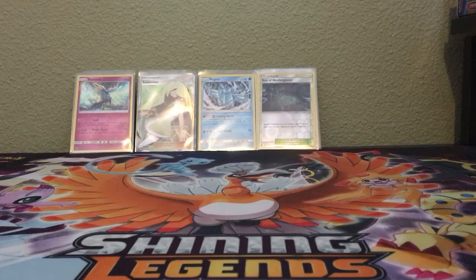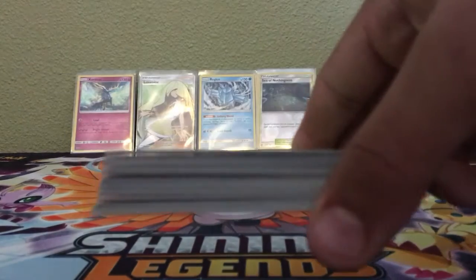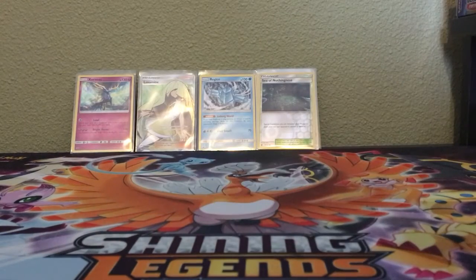And honestly guys, this has been an awesome opening. We went 3 for 5, which is honestly amazing. What do you think about this opening, Cutiefly? This has been a great opening. What's your favorite card, Cutiefly? Lusamine — I like that, the girl. Here's our stack of cards, baby — fresh new cards to put into a binder, make a deck, I don't know.